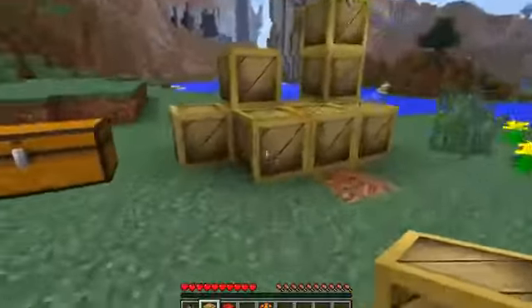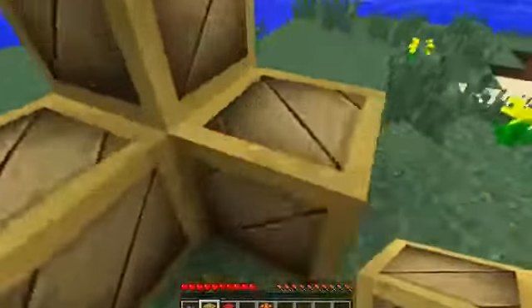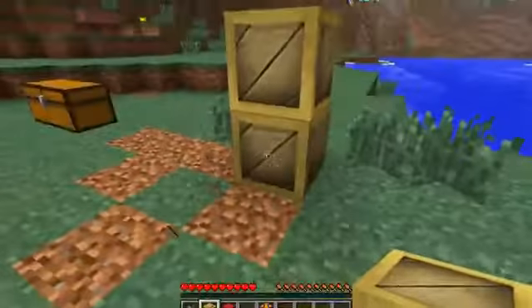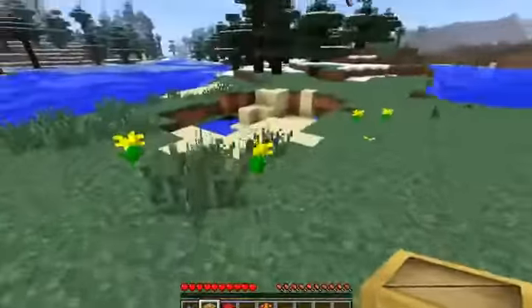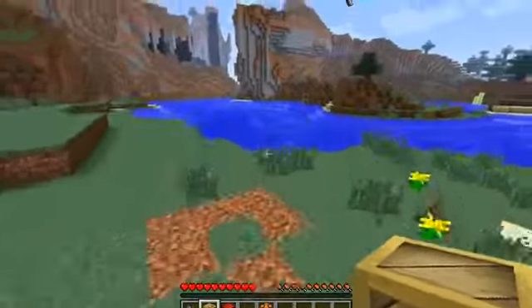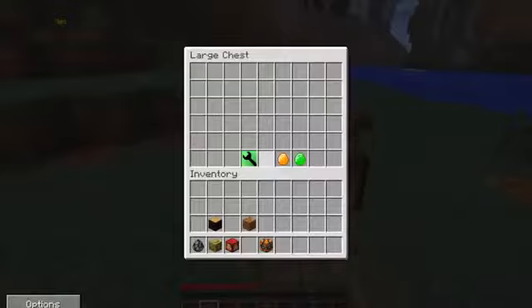It shows 2,700 bolts that I now have. I'm breaking all the crates. These work like sound as well. If you drop them they all come down. Let's see how much we got — you don't get them out of every single one, and you get different amounts. We've got 3,300 now.